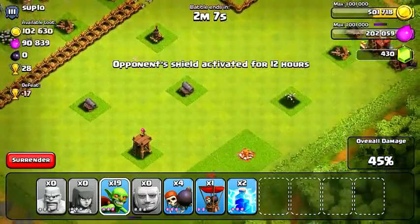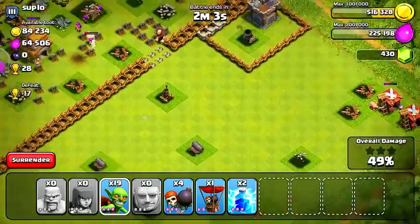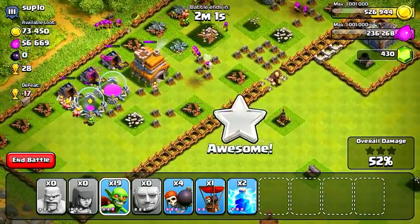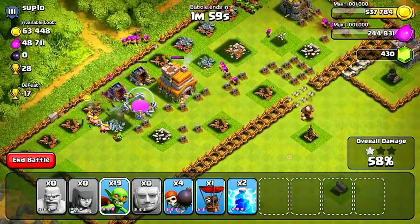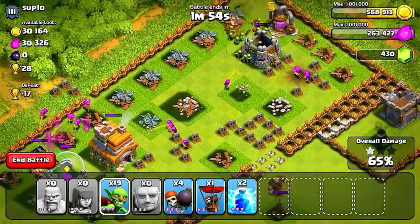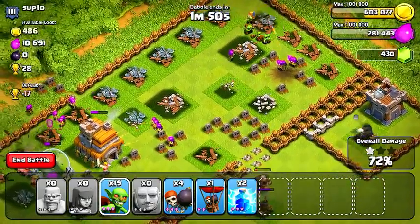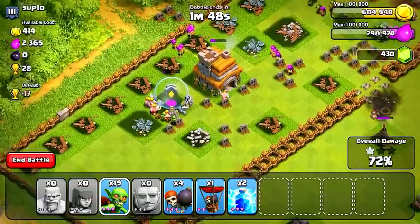It feels like this guy might have been midway through designing a base without using the base builder tool, and just said screw it. But something I've learned in Clash is no matter what you think your opponent's thinking, it doesn't really matter as long as they have a lot of resources. I'm going to steal it and run, and that should pretty much do it for the resources in this raid.